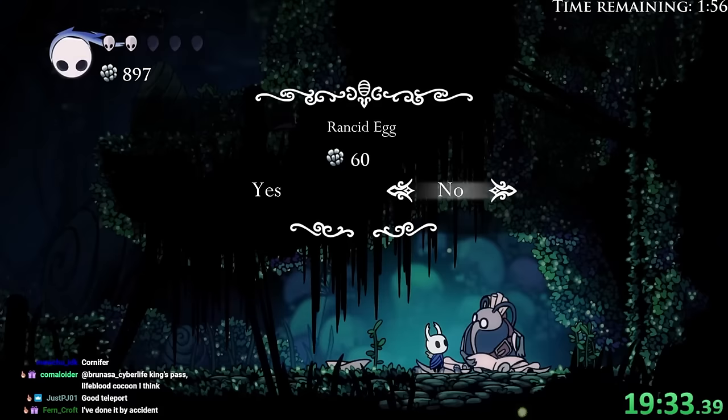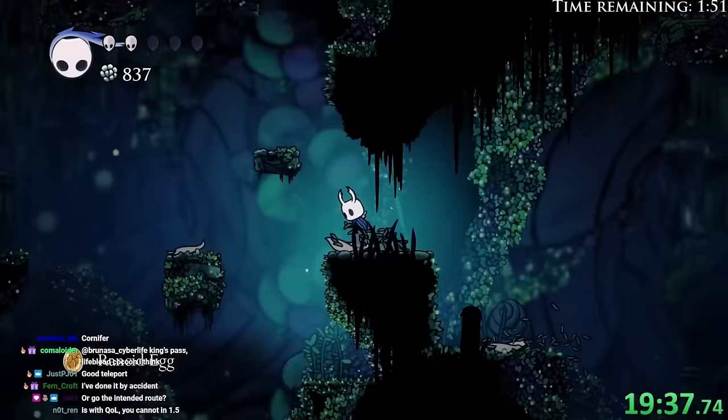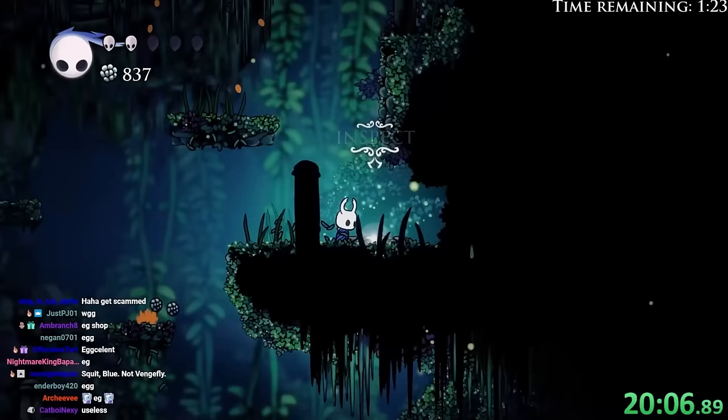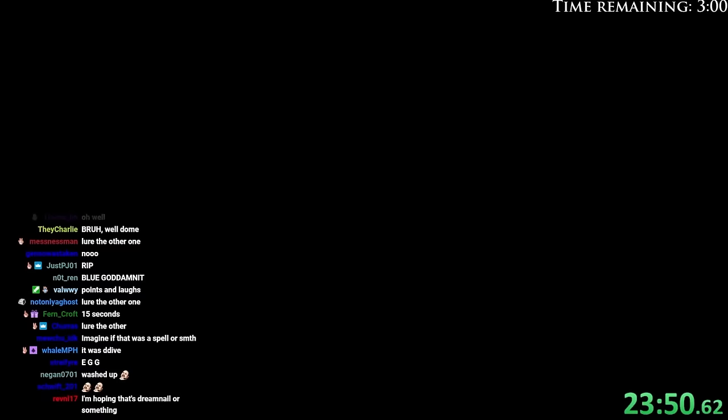Egg, always. How could you leave a perfectly good egg? Another one — charm, charm, one notch charm. 300 essence. Okay, well. Ooh, we've been here before.